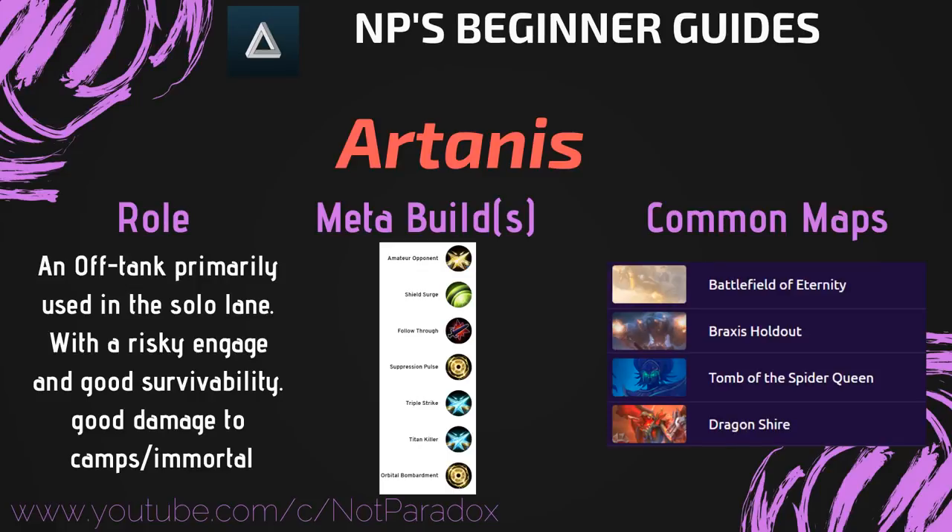The meta build is pretty straightforward. It's heavily based off of increasing your damage to non-heroes, as a lot of the time Artanis is more just getting quick camps and adding race to immortals. Or just trying to be a little bit of a bully in lane, and many of his other early talents don't add to the bully aspect because Season Marksman takes too long to level up, which makes Amateur Opponent kind of a must pick.